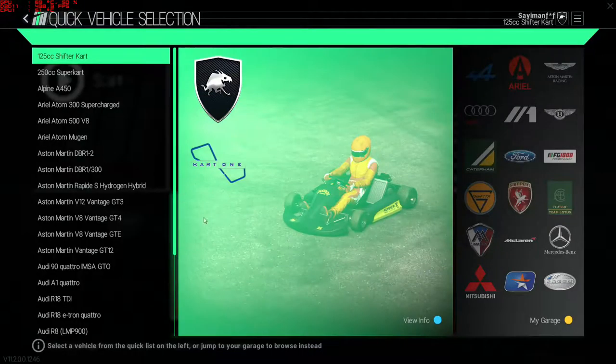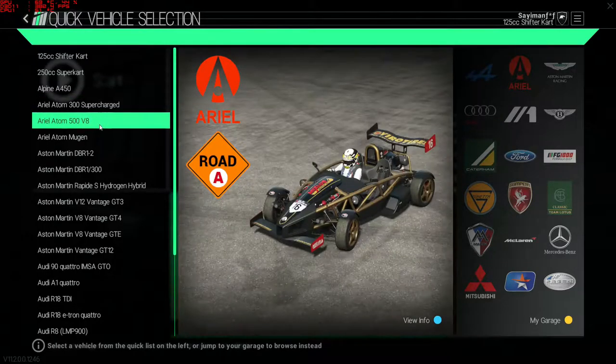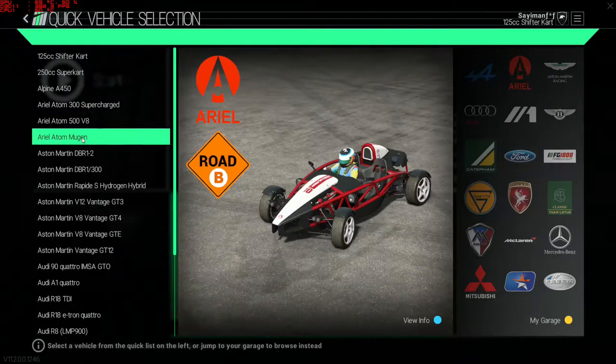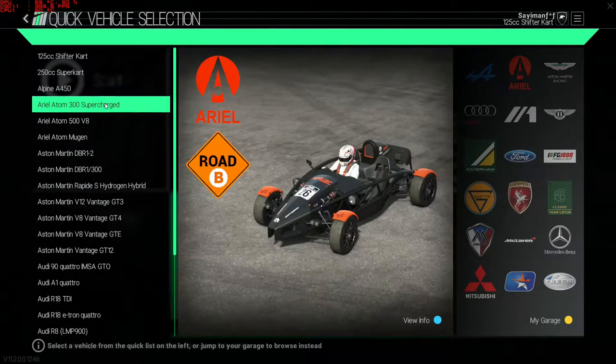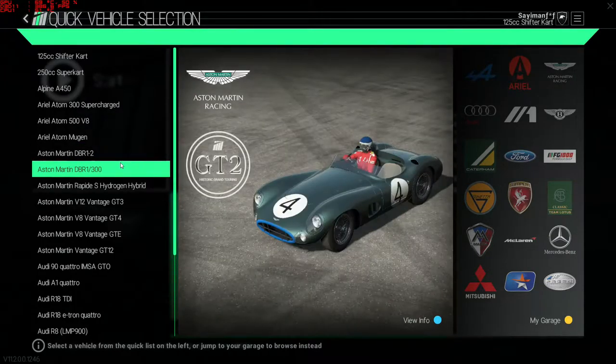Starting all the way from these little shifter things all the way up to the Ariel Atom — supercharged! That's the car that made Jeremy Clarkson go 'oh shit.' And then you've got the Morgan, which is slightly smaller, slightly lighter. I don't think quite as powerful, but I may be wrong. Then you've got the Aston Martin DBR12 — that's an old car. They've got that hybrid too.